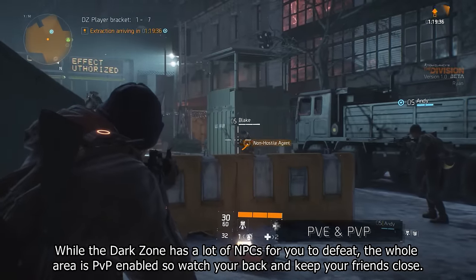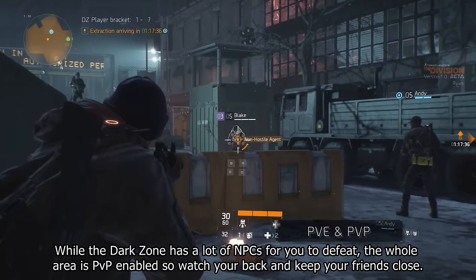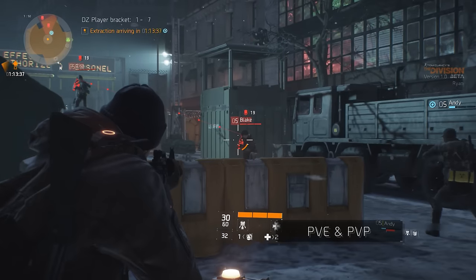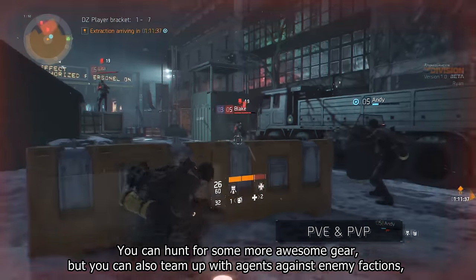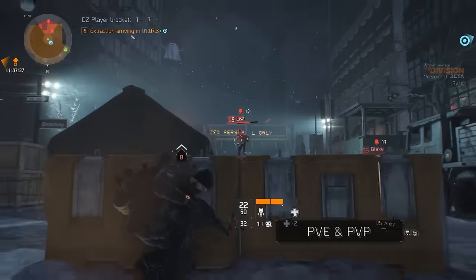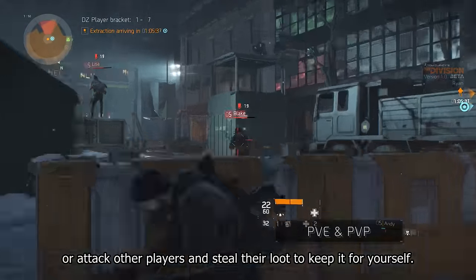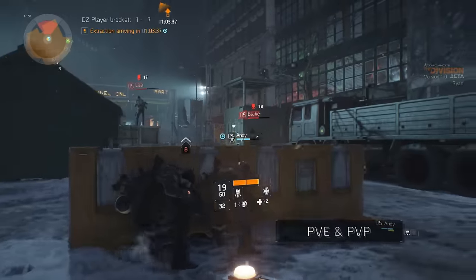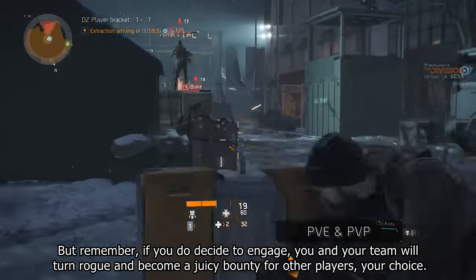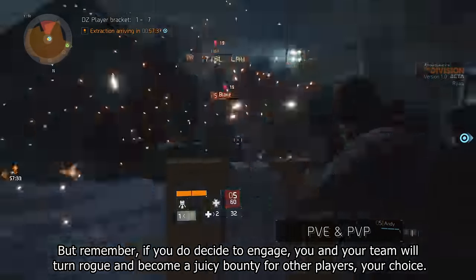While the Dark Zone has a lot of NPCs for you to defeat, the whole area is PvP enabled, so watch your back and keep your friends close. You can hunt for more awesome gear, team up with agents against enemy factions, or attack other players and steal their loot. But remember, if you do decide to engage, you and your team will turn rogue and become a juicy bounty for other players. Your choice.